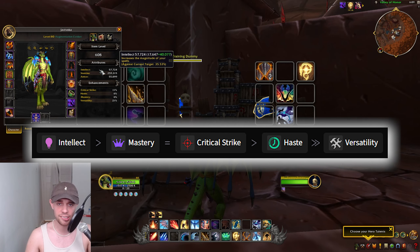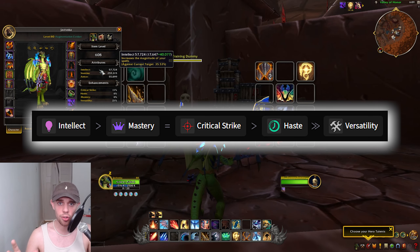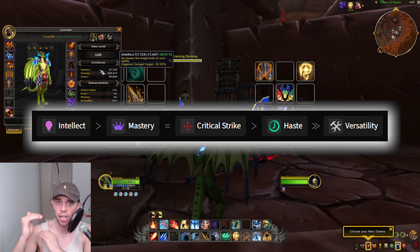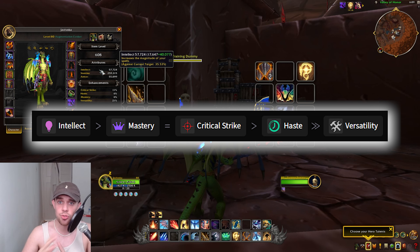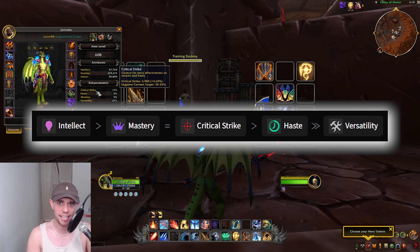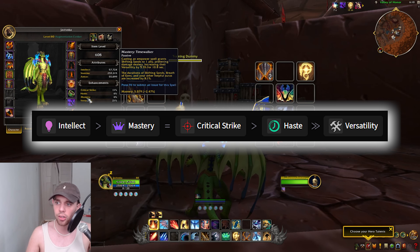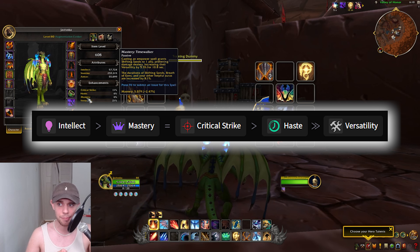Let's start off with our stat priority. The primary stat we want on our gear is going to be Intellect, and this is going to increase the damage and healing of our spells. As long as you're getting a higher and higher item level of gear, you don't need to worry too much about the secondary stats. Getting a higher item level is 99% of the time going to be an upgrade for you. Speaking of the secondary stats though, the secondary priority you want to follow loosely is here. Mastery is unique to every single spec.